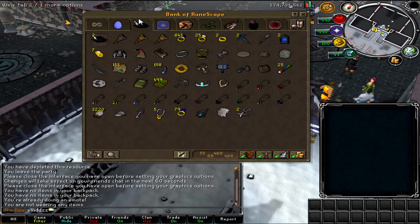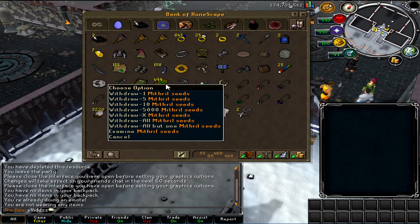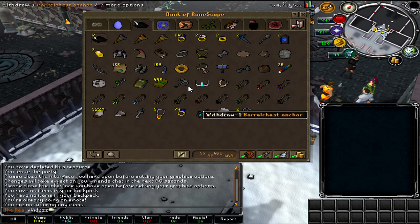This next tab is my junk tab, so this basically has junk, more junk, flower game items — I don't do flower games by the way. Barrel chest anchor — oh, that's not really junk, that's pretty badass. But yeah, some more junk in here.